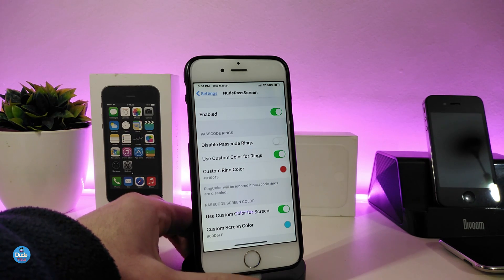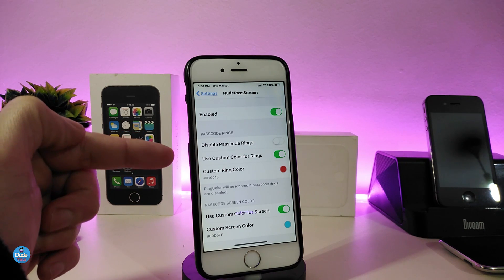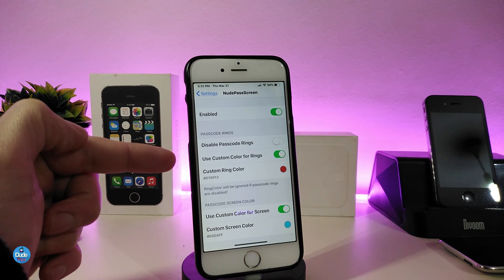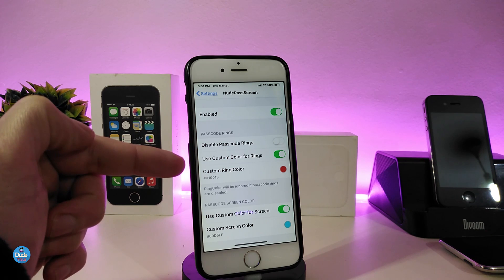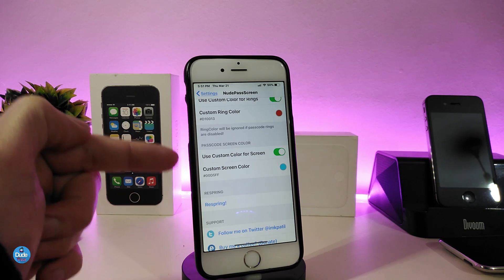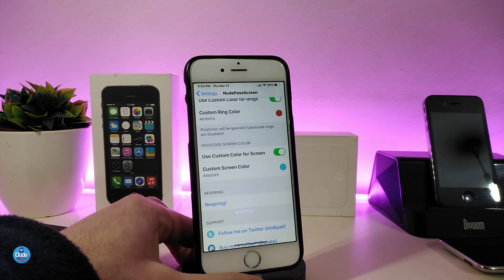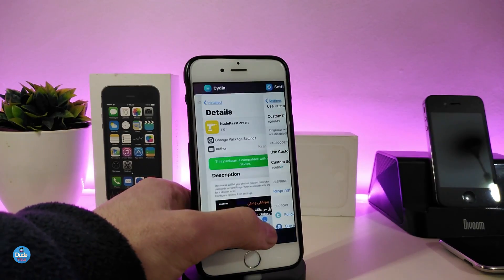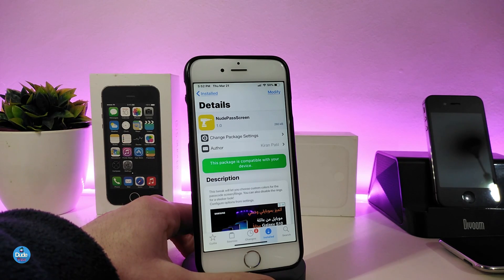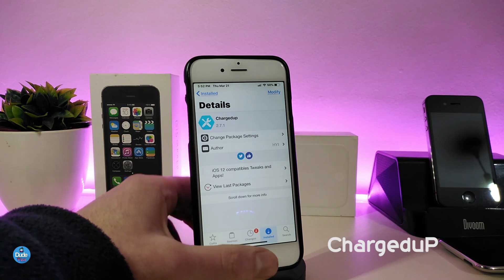In the settings, enable the tweak. We have passcode options including disabling passcode rings — you can toggle that. If you want to use a custom color for the rings you can toggle that and choose your favorite color. There's also a passcode screen color section where you can toggle and pick any color you want. Once done, respring your device for the changes to take effect. The tweak is called NotePass Screen.